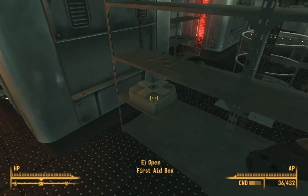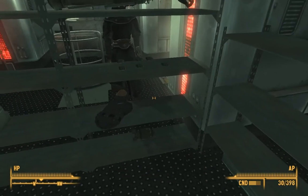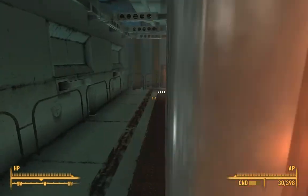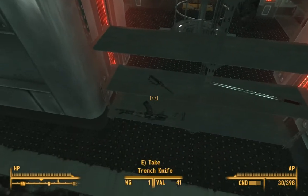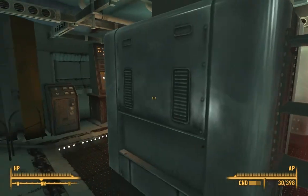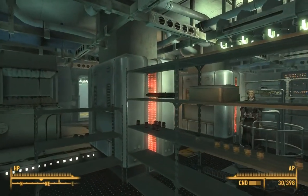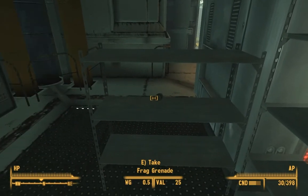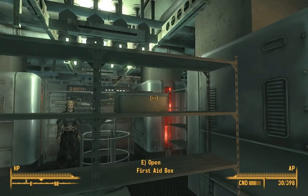I accidentally picked that up. Bunch of energy cells. Chinese stealth armor — I was talking about that. Missile launchers — screw that, you can find regular missile launchers all over the place. It's a trench knife. Chinese assault rifle. Jingwei's shock sword. I'm just going to slowly creep around here and see what other cool stuff they have. Missile electron charge pack. Here's the god's rifle — I picked up the god's rifle and it was good.